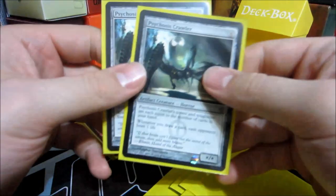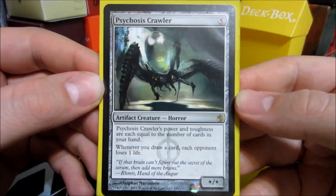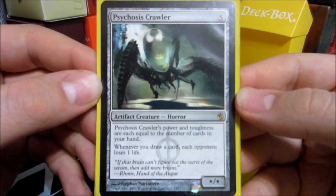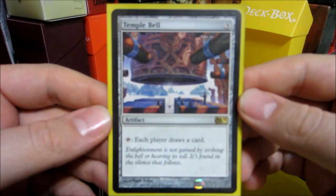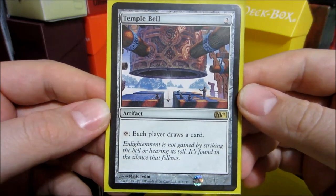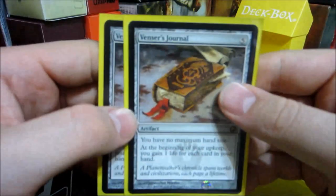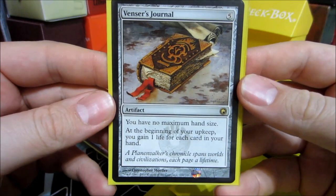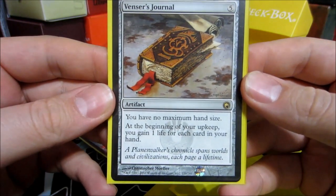And then we have a pair of Psychosis Crawlers. It's a star/star for five — power and toughness are each equal to the number of cards in your hand. Whenever you draw a card, each opponent loses a life. Temple Bell from M11 — a three colorless artifact. Tap: each player draws a card. A pair of Venser's Journal — a five casting cost artifact. You have no maximum hand size, and at the beginning of your upkeep, you may gain one life for each card in your hand.